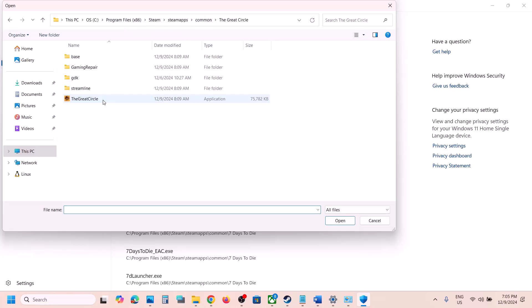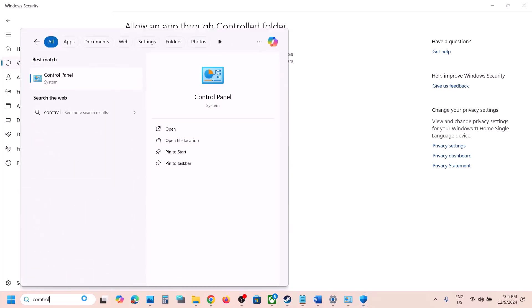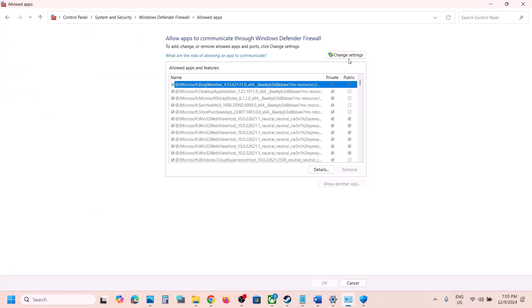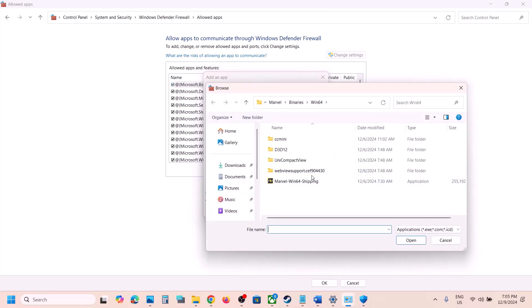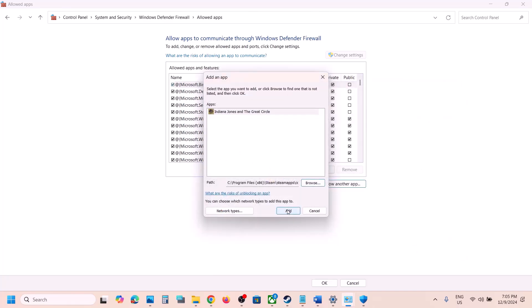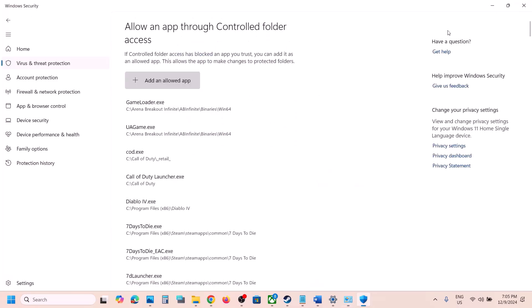Select the game exe file and click Open. Then type 'Control Panel' in the Windows search box, go to Control Panel, System and Security, Windows Defender Firewall, click on 'Allow an app or feature through Windows Defender Firewall,' click Change Settings, then 'Allow another app,' click Browse, go to the game installation folder, select the game exe file, click Open, then click Add. Once the game is added, launch the game.